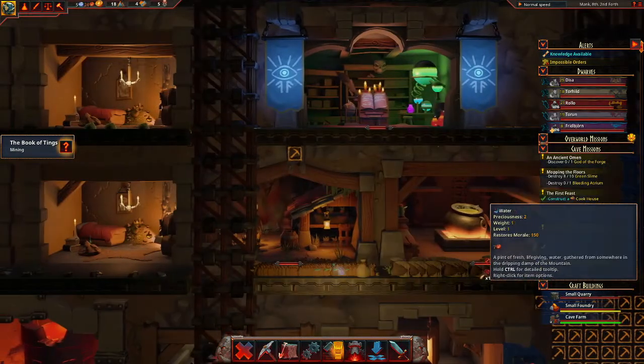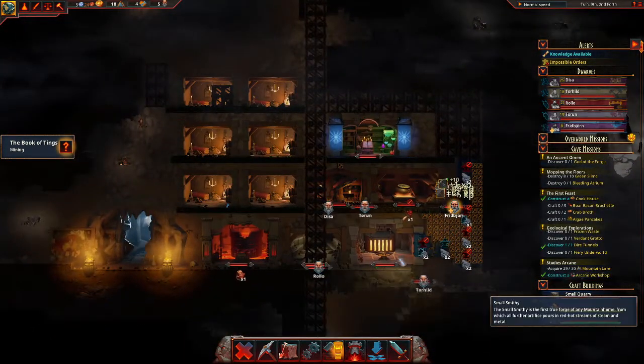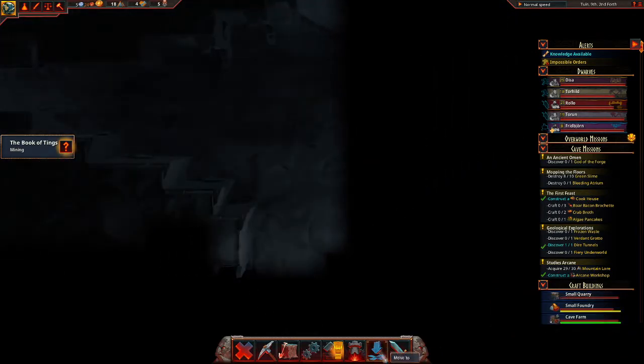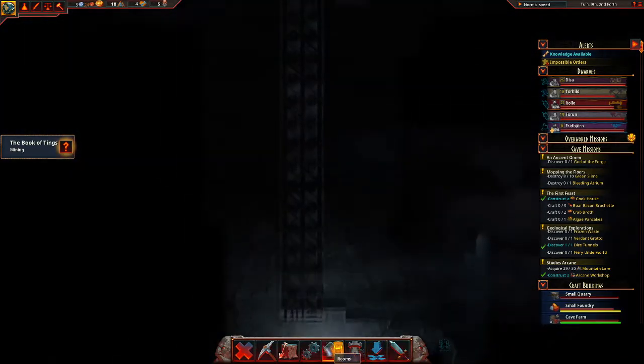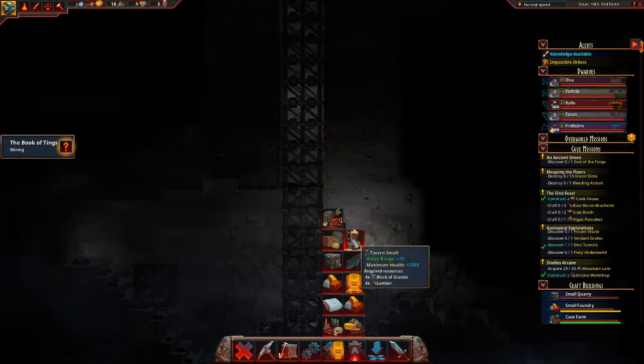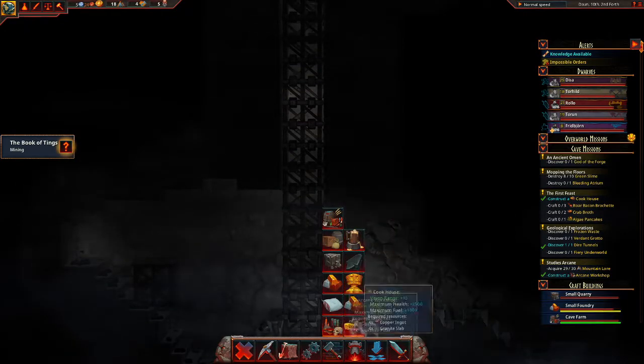We have a lot of flour and we have a lot of water. Okay, we are good to go. Now the question is, how are we looking down here? I would like to have a little bit of an overview. As I saw, I haven't checked the rooms here the last time. There's a storage, a tavern, and the great hall.